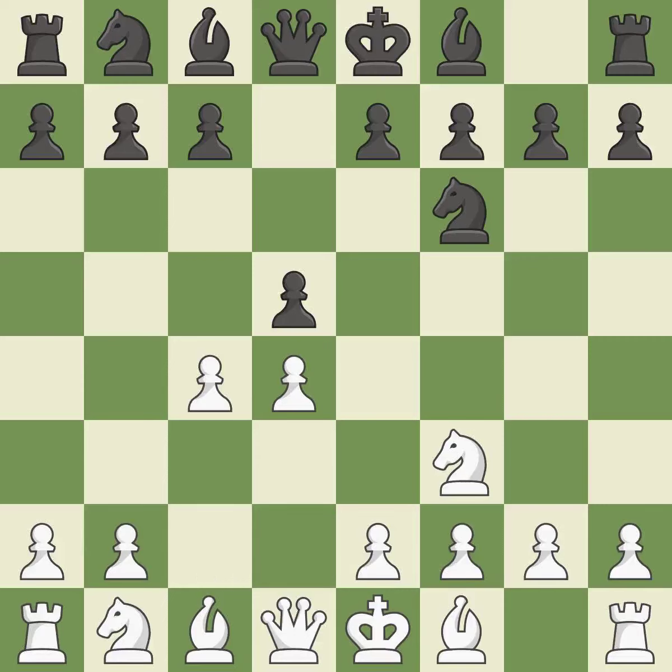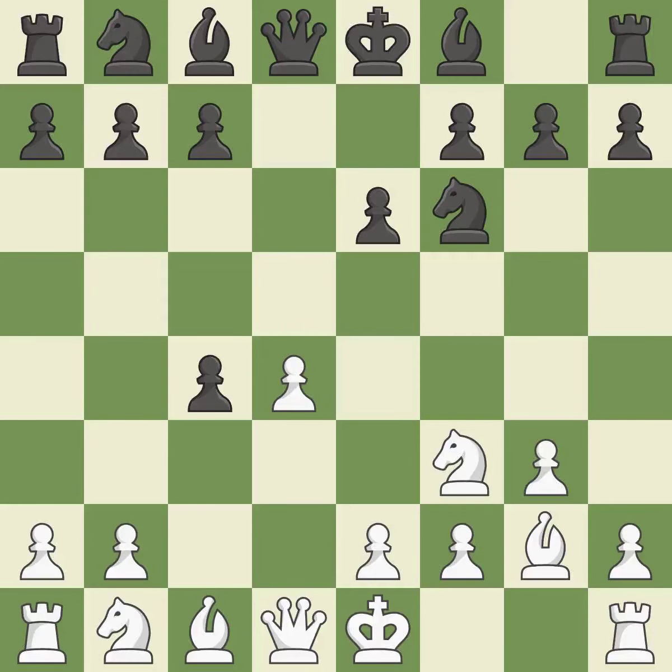C4 gains space on the queenside and prepares to develop the knight to C3, inviting Black to give up control of the E4 square after DXC4. E6 defends the D5 pawn and allows the dark-squared bishop to develop. The bishop is prepared to grow into a functional square — that was a free pawn. As a result, the bishop grows and gains flexibility on the long diagonal.